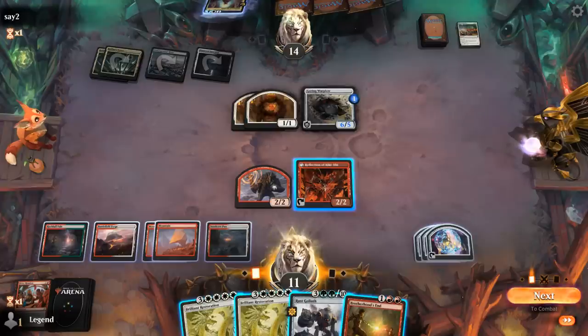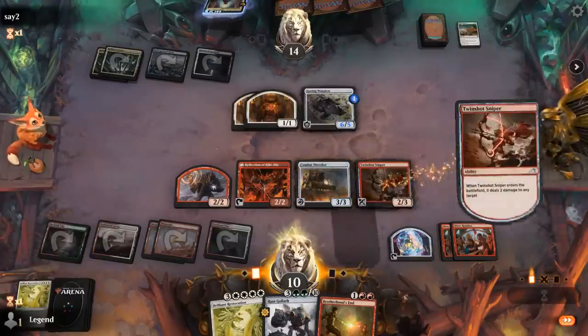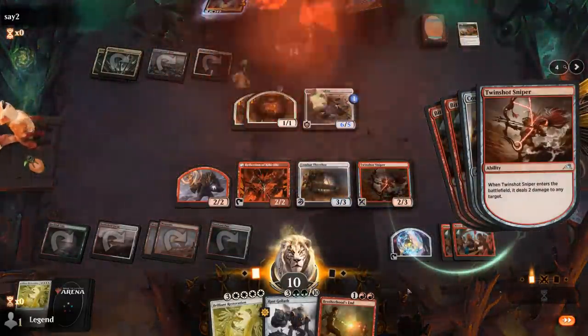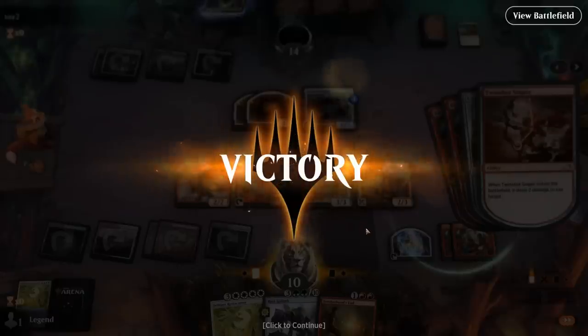I think we're just setting up Restoration here. Get back double Reunion — Sniper can kill a 1-1, and our opponent already concedes. Wasn't the most backbreaking Restoration, but still we were going to see a ton of cards. Discard Goliath to then get it back with a second Restoration next turn — on to the next one.